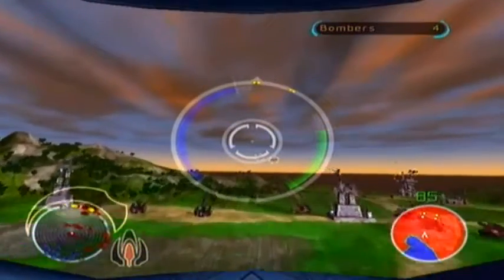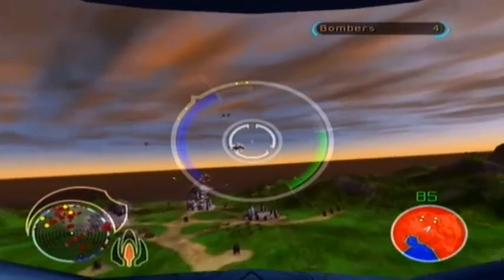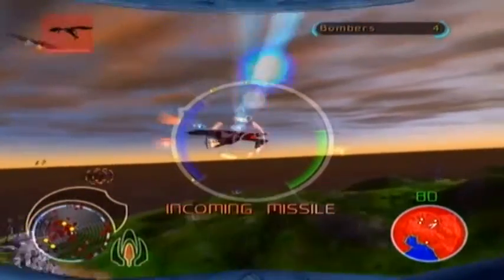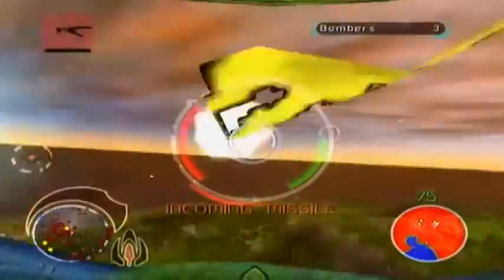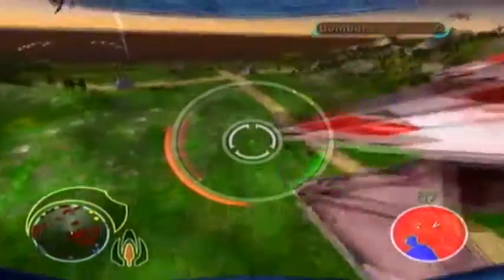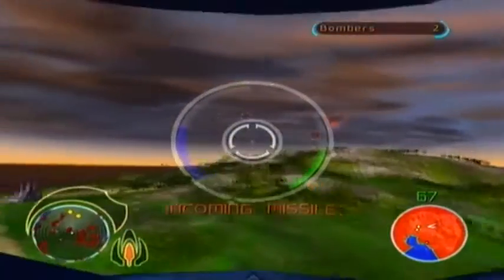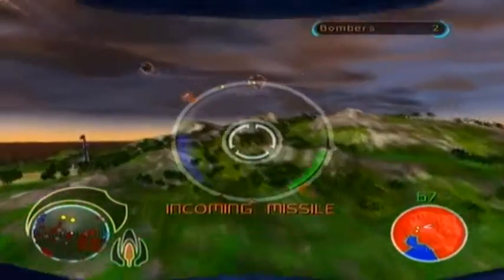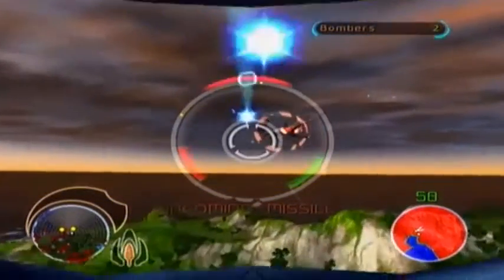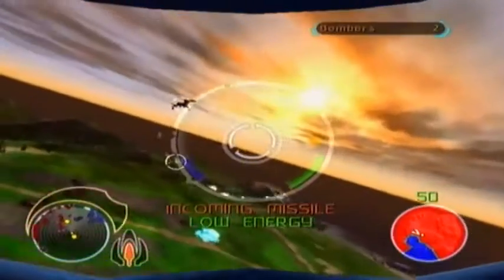This is Aquila going to engage bombers. Moving in. Let's get in close and then torpedo the crap out of them. One down. Two down. Doing some very dangerous flying here. I'm going to have lots of incomings - I'm deep in enemy territory.